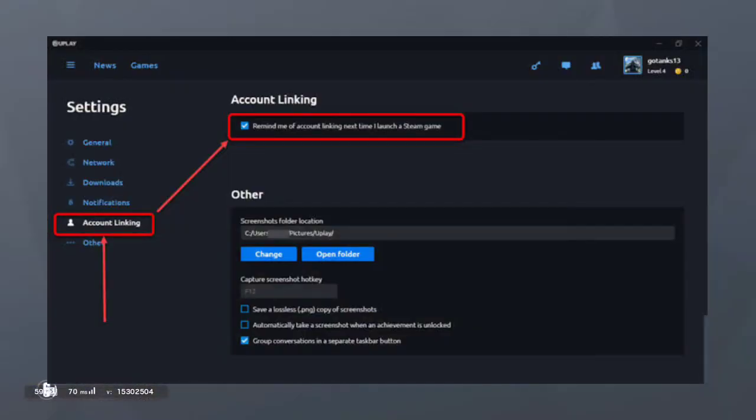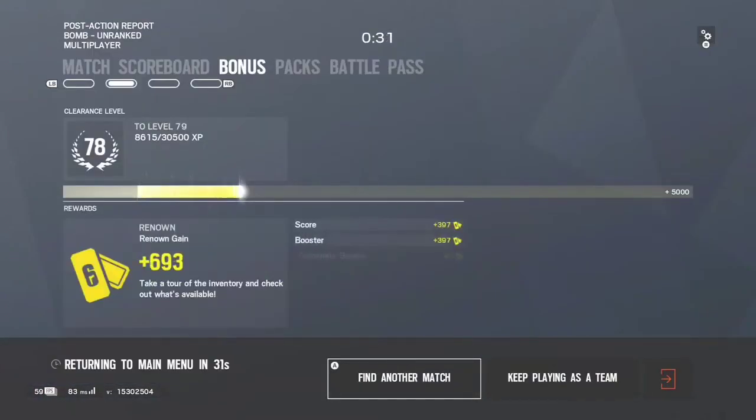4. Link Steam and Ubisoft accounts. Open the Ubisoft website and go to Account Information. Scroll down to find linked accounts and select the option to link Steam and Ubisoft.